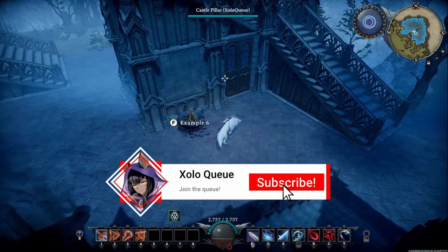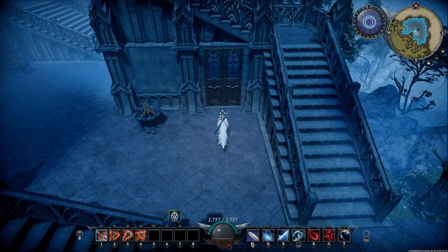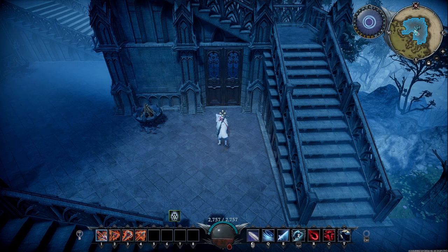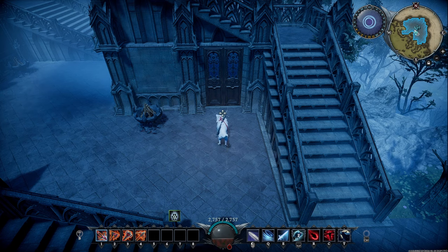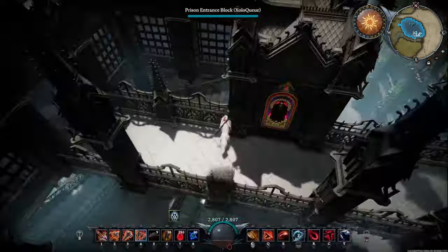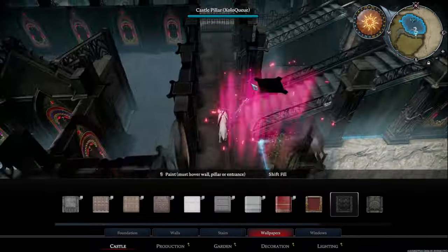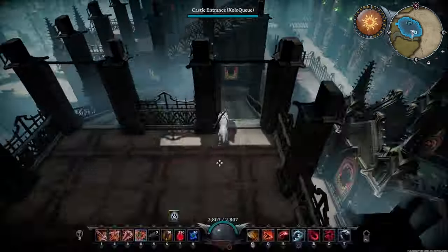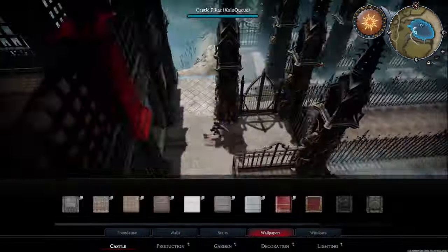Those are my six examples of different staircase layouts you can use in your castles. Hopefully you guys found this useful — I get a lot of questions about layouts, so I decided to do one focusing on stairs. If there are others you'd like me to make, leave a comment below. My name is Shillow Q and I stream three times a week on Twitch, Kick, and YouTube. On Thursdays I usually stream V Rising with a lot of castle decorating, so feel free to stop by and say hello.